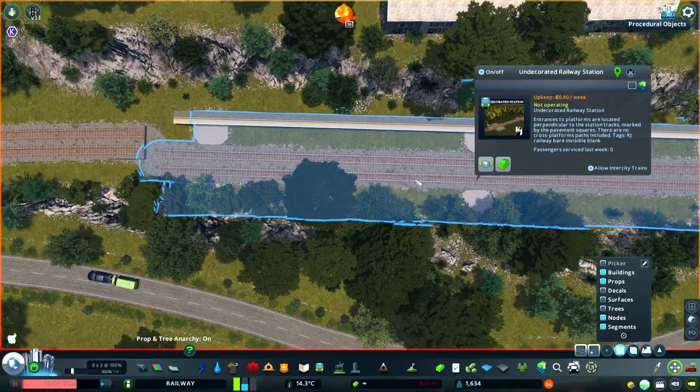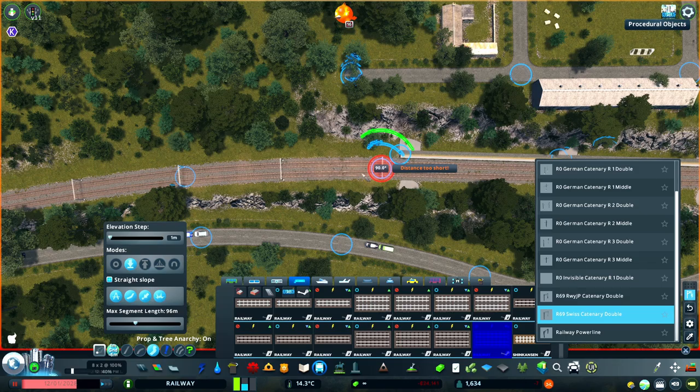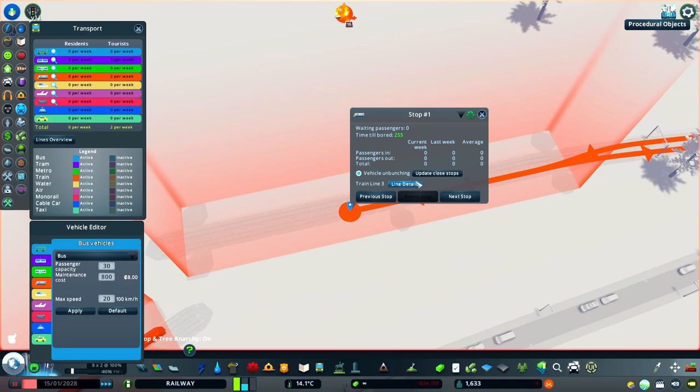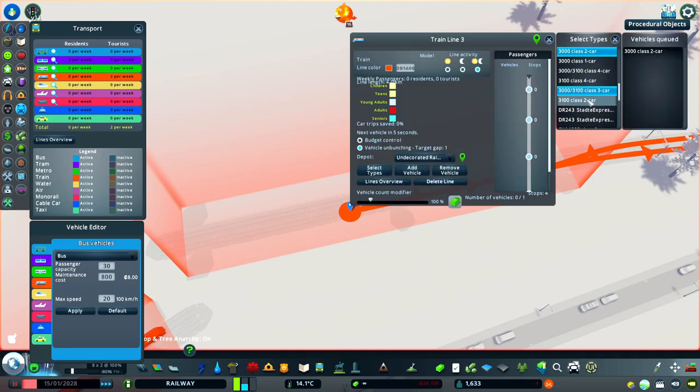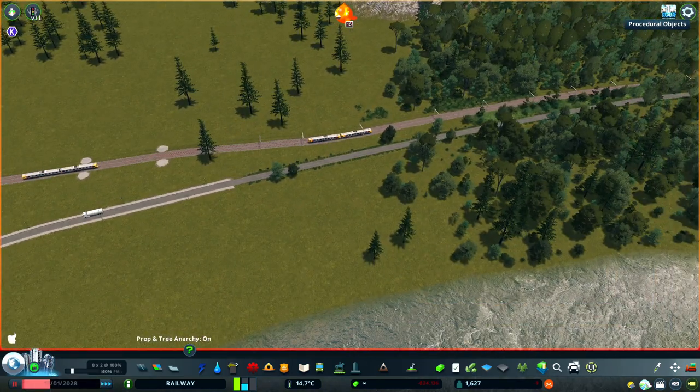I'm starting here with the placement of the station into a deep cutting that runs beside a village. As we're going for a more rural feel here, we've got some wooden tracks rather than the concrete tracks that I've used in the past. The next task is to wire up some transport lines so that I can use some live vehicles to plot out the station I'm going to build.